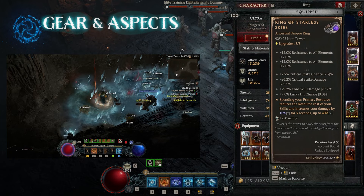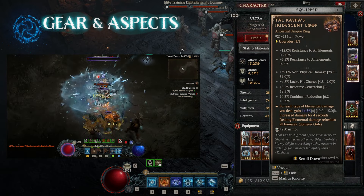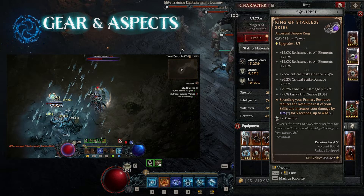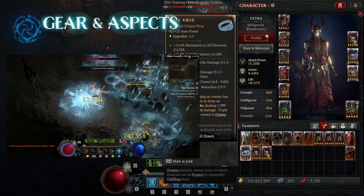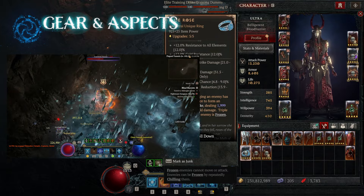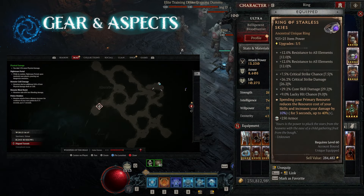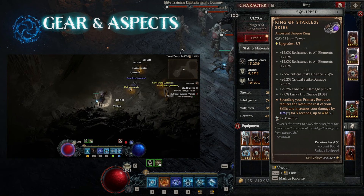Taking a look at the rings: we have Ring of Starless Skies and Tal Rasha's. Tal Rasha's stays — that's best in slot. Ring of Starless Skies feels amazing with this build. If you don't have it, Blue Rose feels awesome too — it comes really close in overall damage and you get a massive mana cost reduction. Ring of Starless Skies just barely beats it out in overall damage.